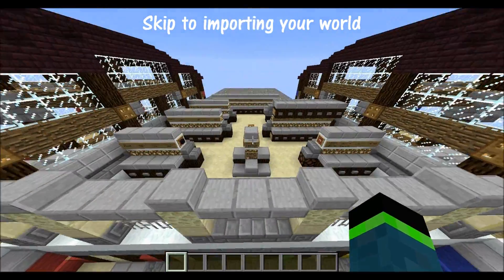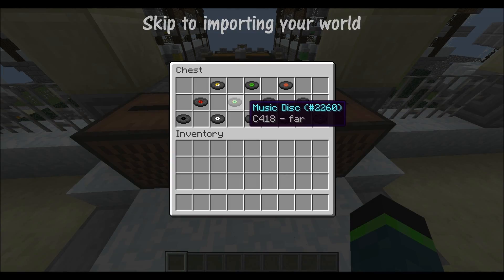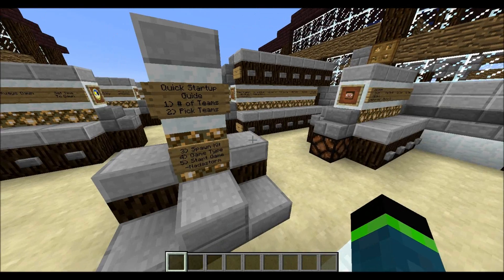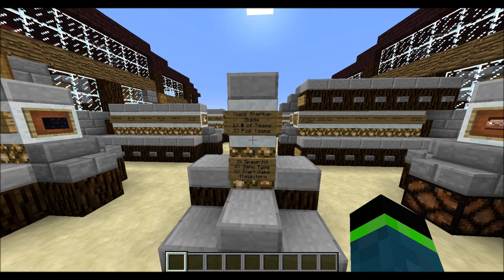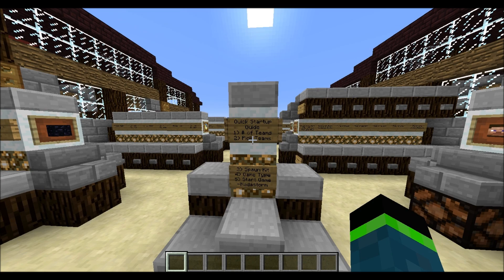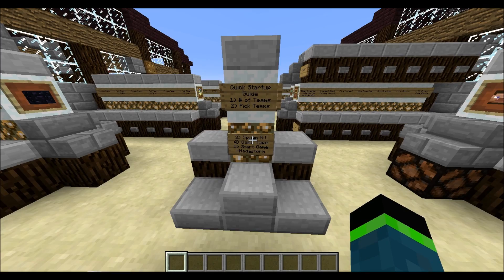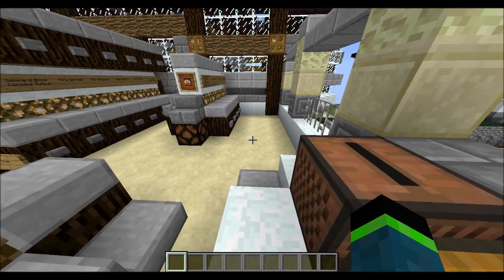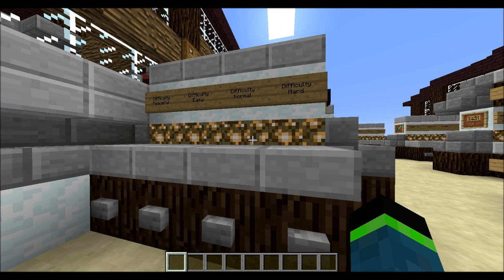The first thing I want to show off is the administrator control area. You can see we have a wonderful DJ booth here with a variety of music discs, and we also have this kind of quick start guide. For any map, you need to select the number of teams, pick teams, then choose what type of spawn kit, then your game type, and then you can start the game. Let me go over the entire admin area.